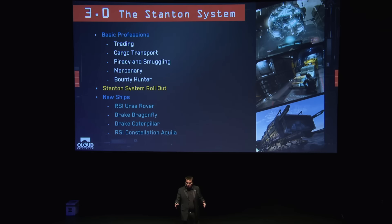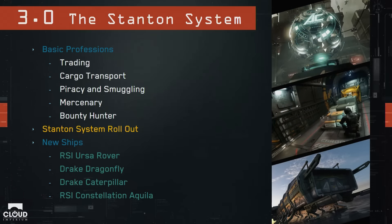Now the roadmap: 3.0 is sort of the first major milestone — while not the final game, many games would be very happy with these features. It will have trading, cargo, piracy, smuggling, mercenary, and bounty hunter gameplay. We're going to get the Stanton system fleshed out using ProcPlanet V2 technology, which I'm going to show you very shortly. In 3.0 we'll also have the Rover, the Dragonfly, the Caterpillar, and the Aquila.